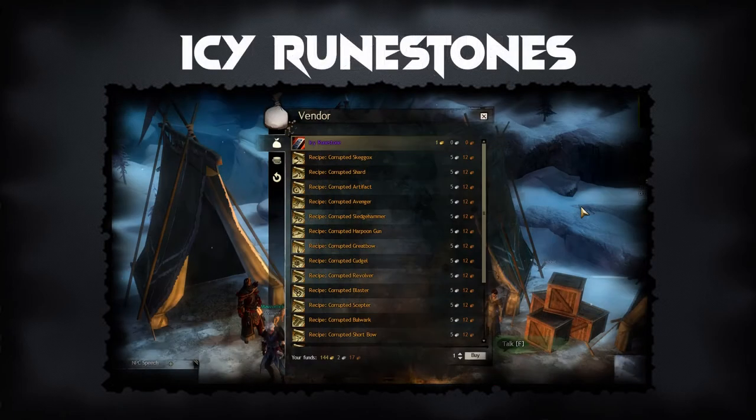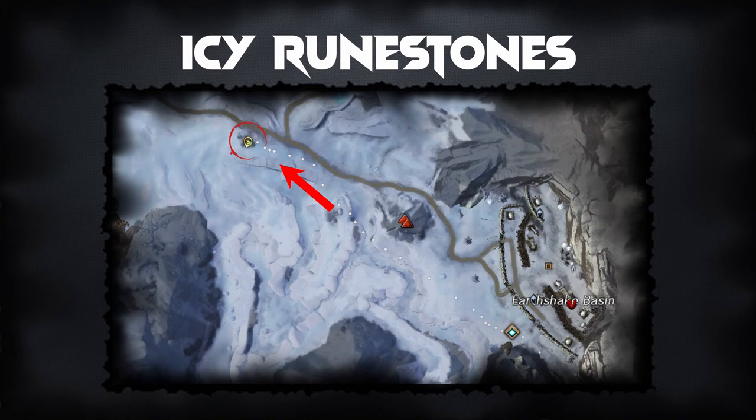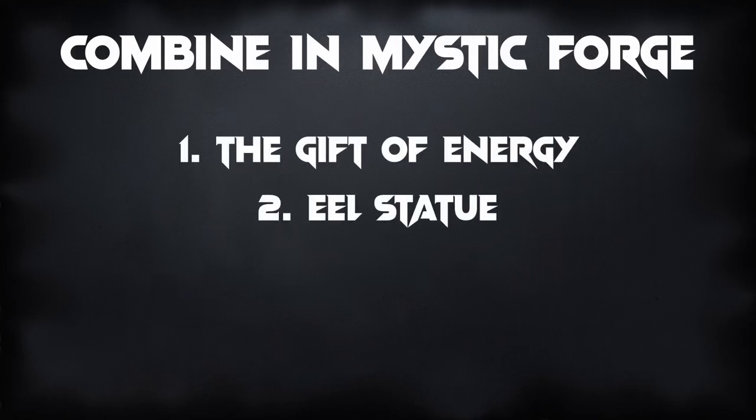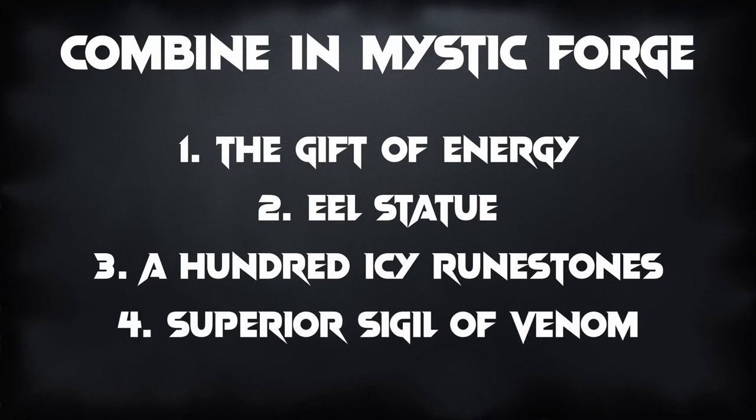The Icy Runestones cost one gold each and you need 100 of them, adding up to 100 gold total. You can buy them from Rogen the Penitent in Frostgorge Sound, northwest of the Earthshake Waypoint, as shown in this picture. If the Jormag event is running, Rogen may not be there and you'll have to wait for it to end. The Superior Sigil of Venom is easiest to simply buy on the Trading Post. Once you have the Gift of Energy, the Eel Statue, the 100 Icy Runestones, and the Superior Sigil of Venom, combine them in the Mystic Forge to create the Gift of Kraytkin.